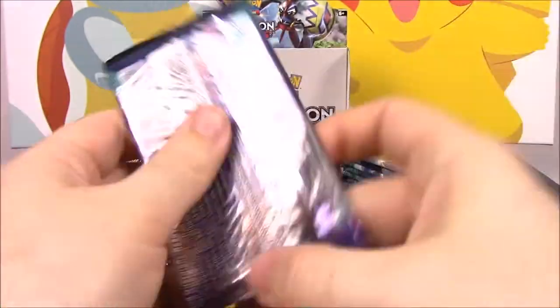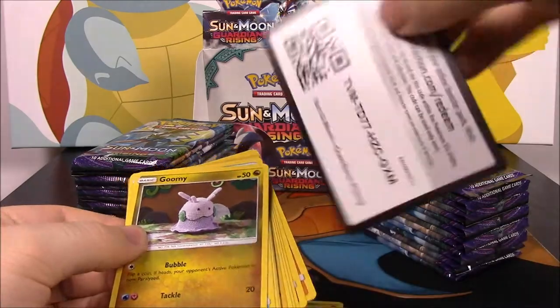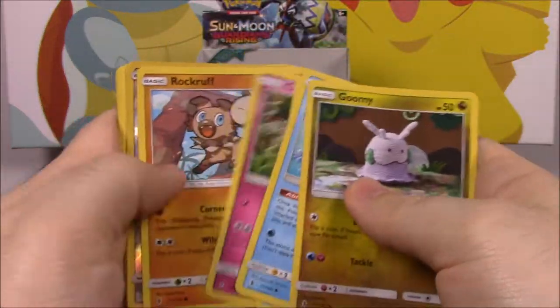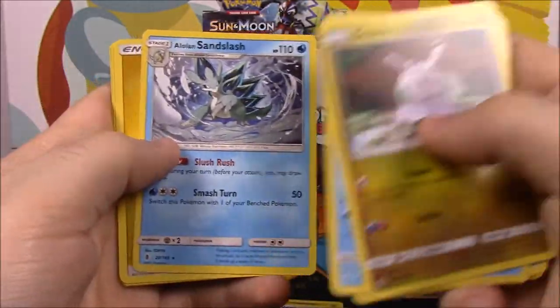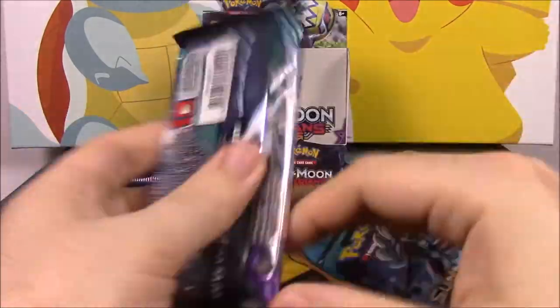Hopefully we get some awesome GX cards out of this. I don't remember exactly what I need GX-wise. We got a Choice Band and a Heliolisk as our rares. We got a Rayquaza reverse holo and a Alolan Sandslash as a rare — nothing super great.